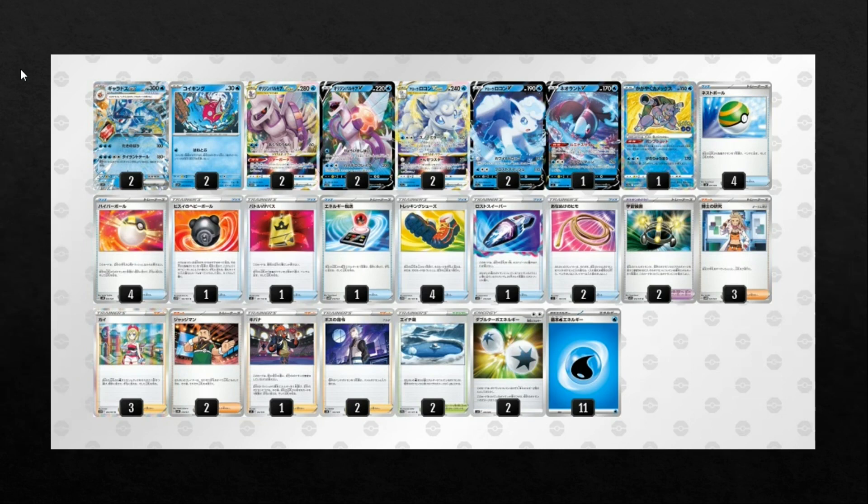The Trainers — nothing too crazy here. Probably the most interesting aspect is there's a Lost Sweeper in here. I'm not sure why you need Lost Sweeper — I guess it gives you a bit more Stadium control or removes stuff like Choice Belts — but I don't think you need Lost Sweeper, honestly. 2 Escape Rope, 2 XP Share just to help chain the energy a bit better. We also see 3 Professor's Research, 3 Ariadne, 2 Judge, 1 Raihan, 2 Boss, 2 Lake Acuity — so you take 20 less damage if you have a Water Energy attached — and then a split of Double Turbo and basic Water Energy.